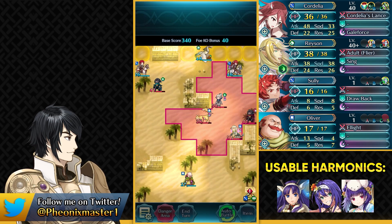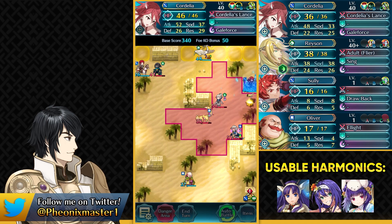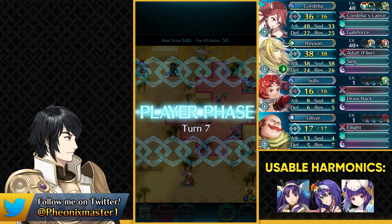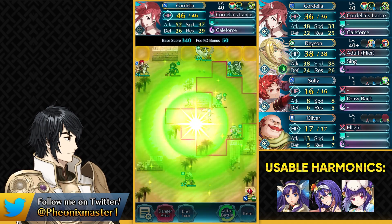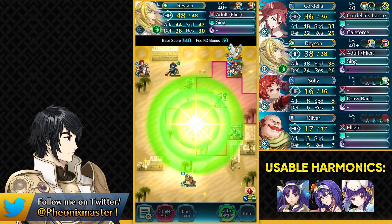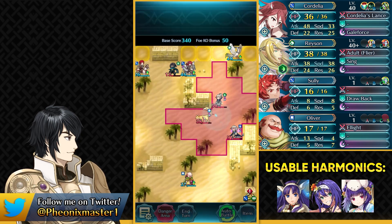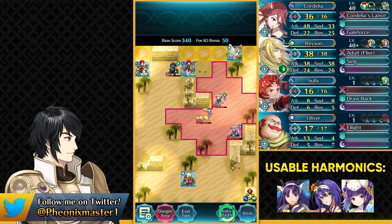We can just wait for the Red Thief to come over here and take them out pretty easily. Now the Green Thief is coming over — use Infantry Boots, then use Fortifying Horn, and attack the Green Thief. They have nowhere to run so they're not even going to move.